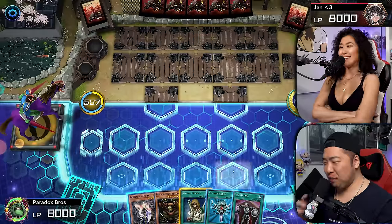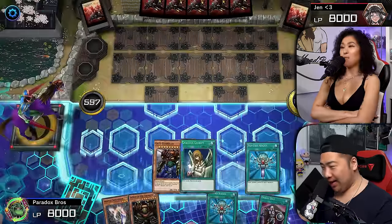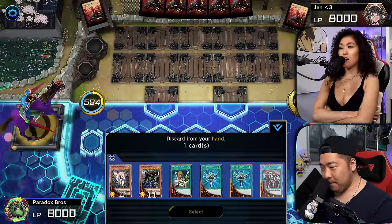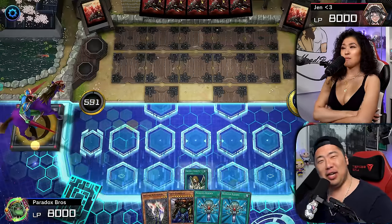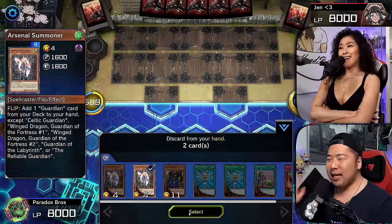Alright Jen, for my first move I'm going to activate the Graceful Charity. Oh my god! I'm going to dump Song of the Thunder and the Tribute Doll. And then we're going to activate another Graceful Charity — because look, this deck is so bad. This deck is so bad.